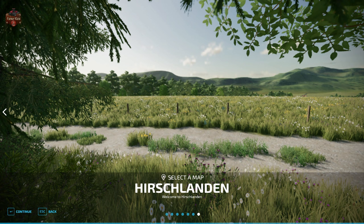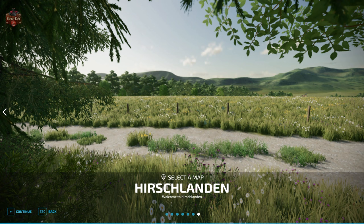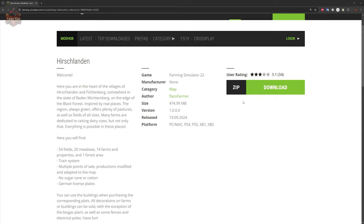So the Hirschlanden map — you can find it at the FarmingSimulator.com website or the in-game downloadable content menu. And as of the 1.0 release, this map is available for all platforms.